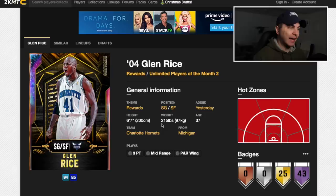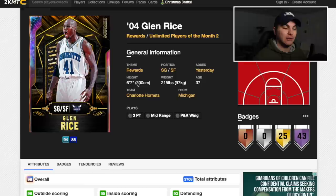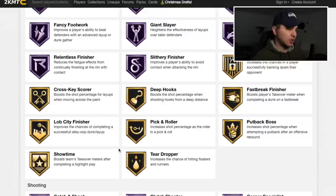Before we get into any new content or my new lineup, here's a look at the Glenn Rice opal card if you haven't seen it yet. He is the new unlimited player of the month. His stats are just juice — the only thing under 80 on this card is his rebounding stats, which are actually pretty good. He's a shooting guard, small forward, 6'7".